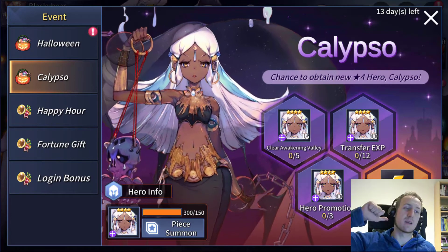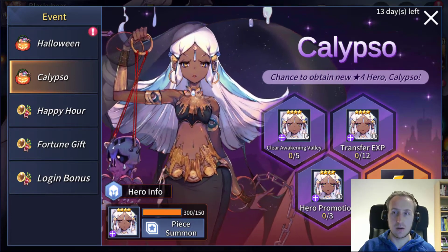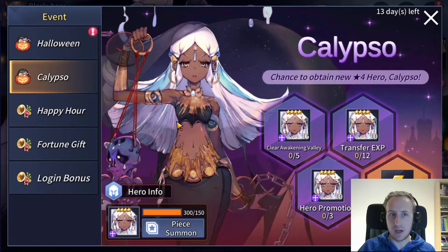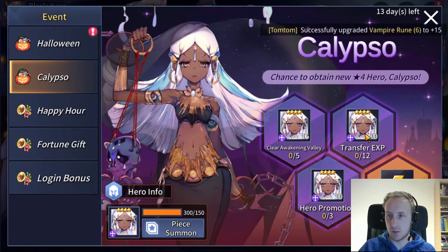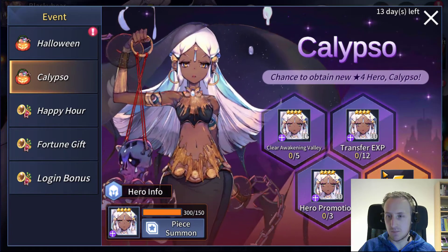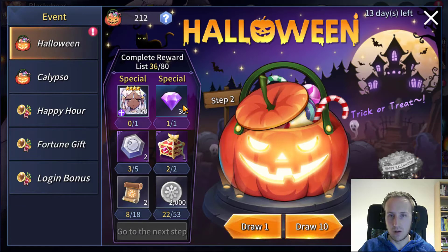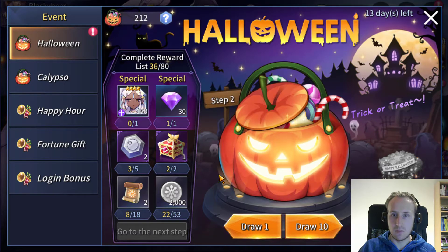Hey what's up guys, my name is Blackybear and we're back in the Halloween event. We got Calypso — we got two pieces of her already. I haven't done this part yet; we have to clear the awakening value, transfer XP, do hero promote, and use hero friends. I will do these, but right now we're working on the candy — we got 212 candy left, so let's draw up some points.